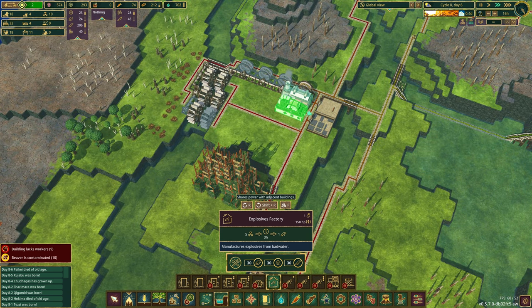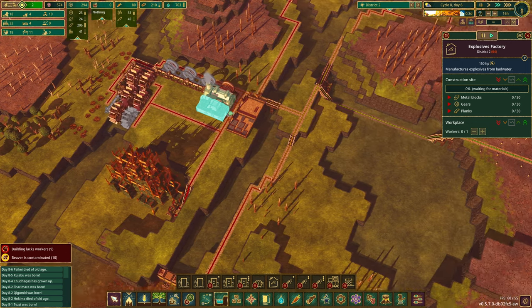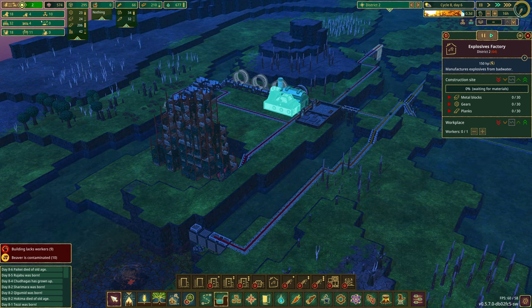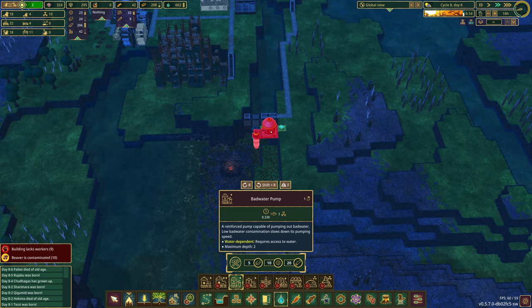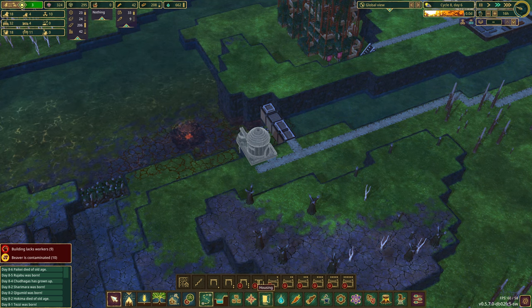Let's do that — plop it right next to the smelter. We need metal blocks (almost 30), gears (almost 30), and 206 planks — not a problem. To make explosives we need bad water. Completely ignore the fact that we've got 10 really sick beavers — we're going to have to deal with that next time. Let's come in and unlock the bad water pump for 250 science. We need metal blocks, gears, and logs — not a problem.